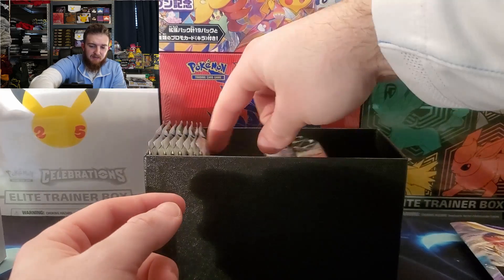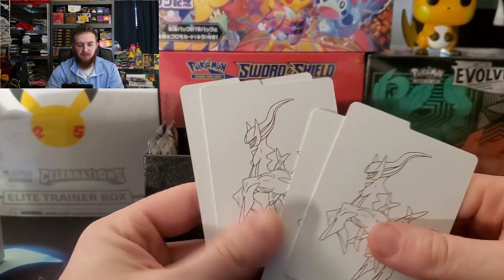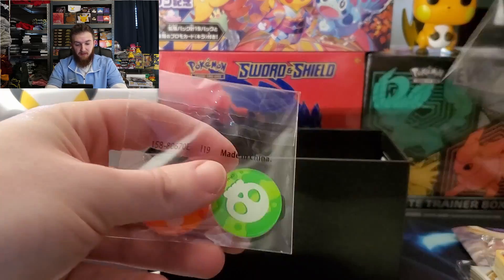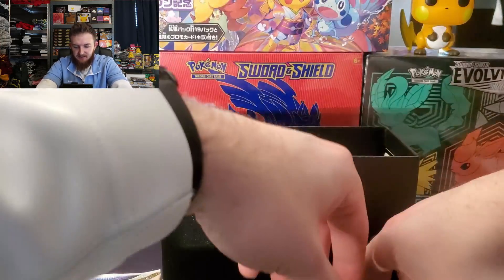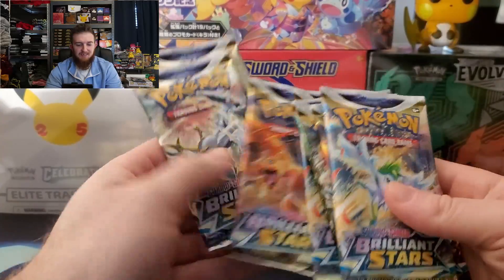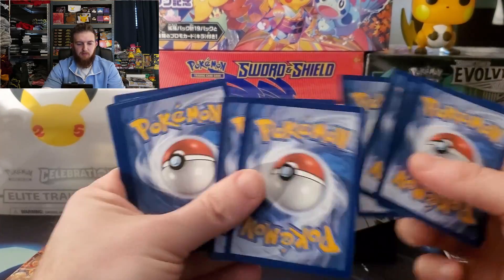Of course we got our Trading Card Game rulebook, we got our very nice guide sleeves, a pack of energy cards, very cool dividers here for sorting out your bulk, we got the new V-Star tokens, and then brown and clear dice. Let's throw that stuff back in there for now. We can move on to one, two, three, four, five, six, seven and eight Brilliant Stars packs — let's go!